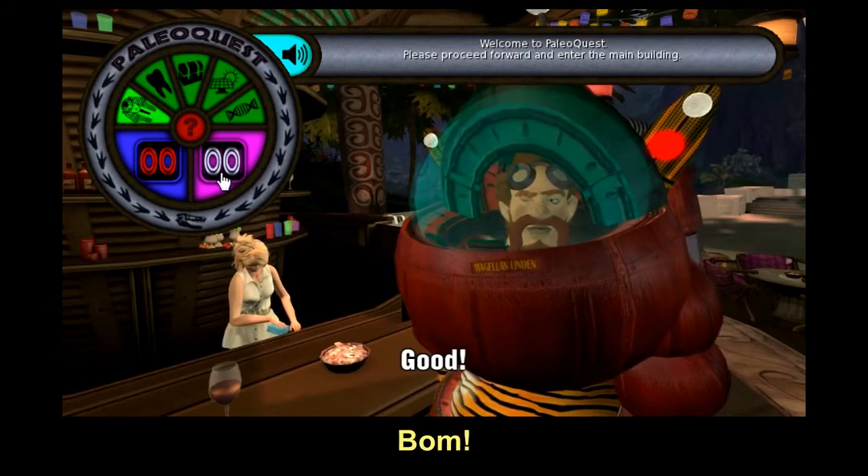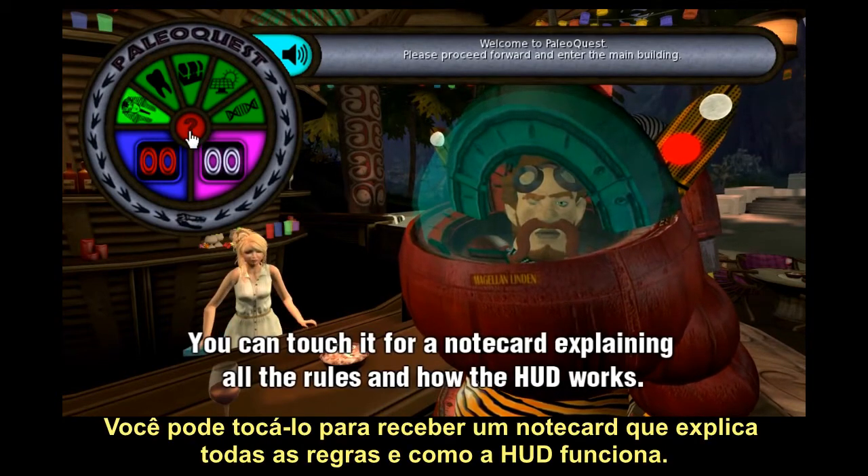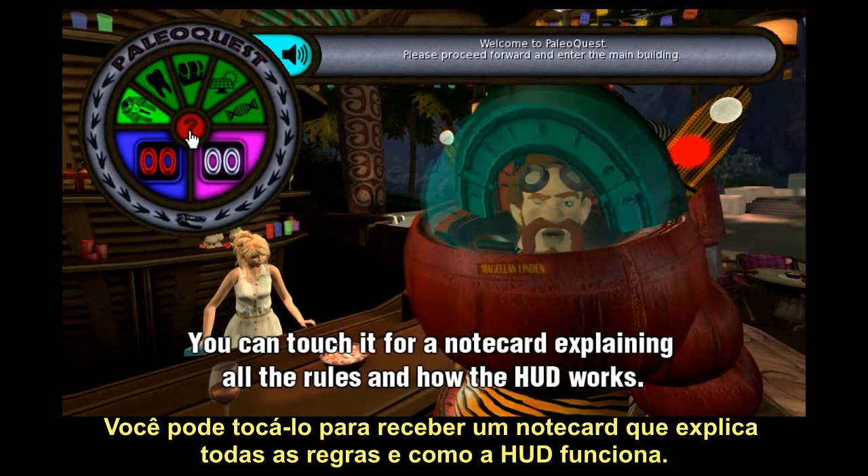Got it? Good. In the center of the HUD is a help button. You can touch it for a note card explaining all the rules and how the HUD works.